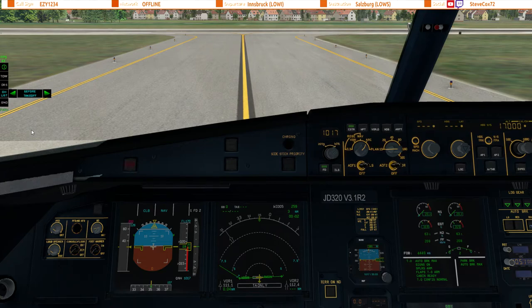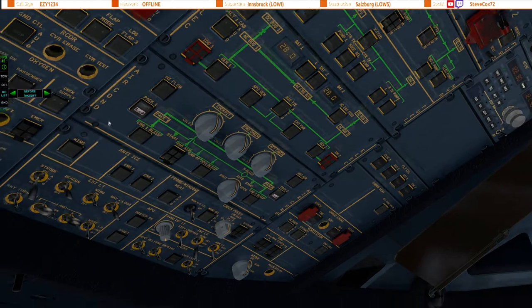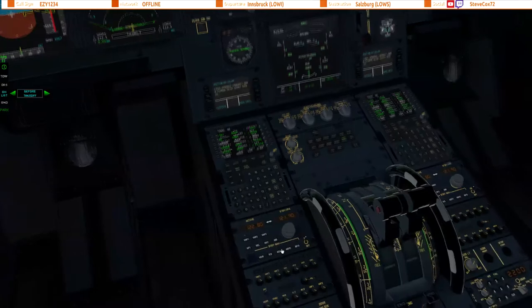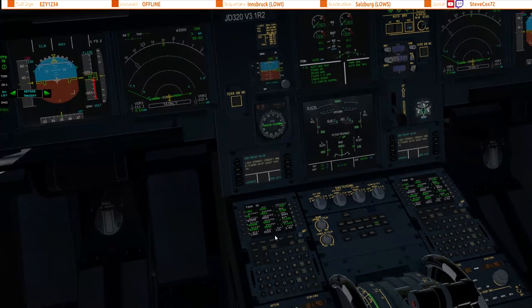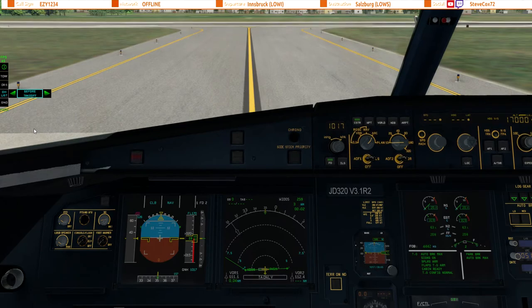We can click on now and do the before takeoff checklist down to the line. Everything looks to be set — packs will start off as we have APU bleed, and the radios are set. Before takeoff checklist: flight controls check, flight instruments check, briefing confirmed, flap setting config flaps 2. V1 is 126, V-rotate 131, V2 146, flex temperature 55, ATC set, ECAM memo no blue. Checklist down to the line completed. The checklist has stayed blue because we still have the before takeoff checklist below the line to complete in a few minutes.